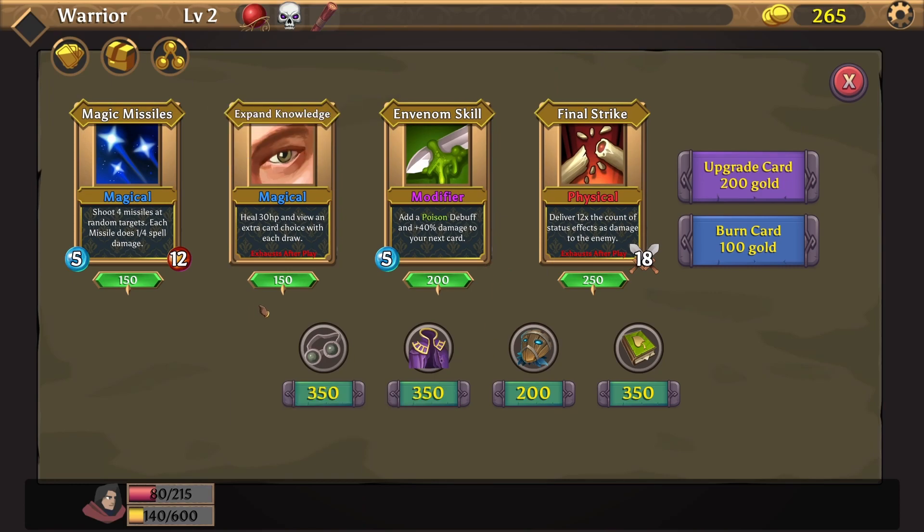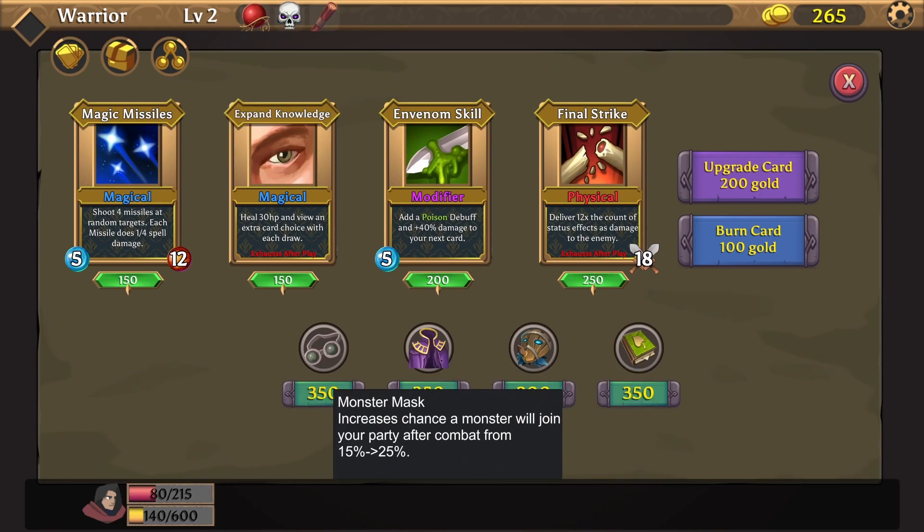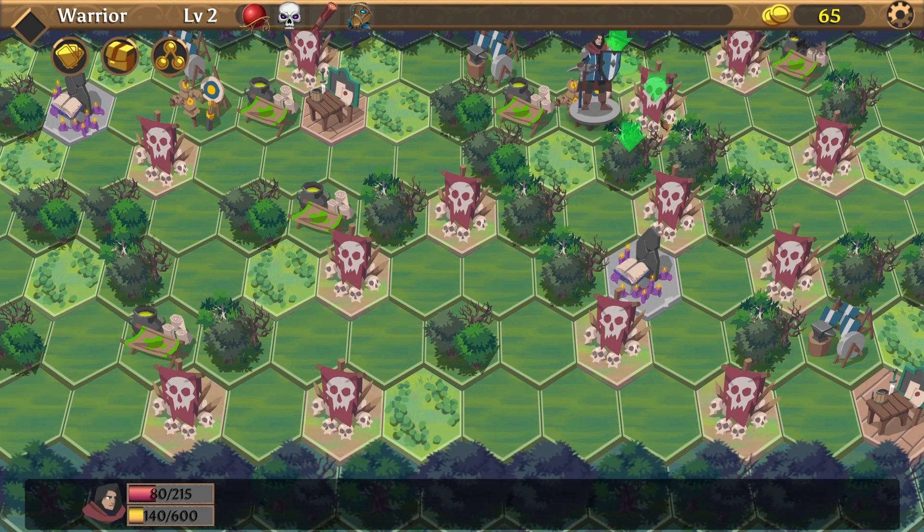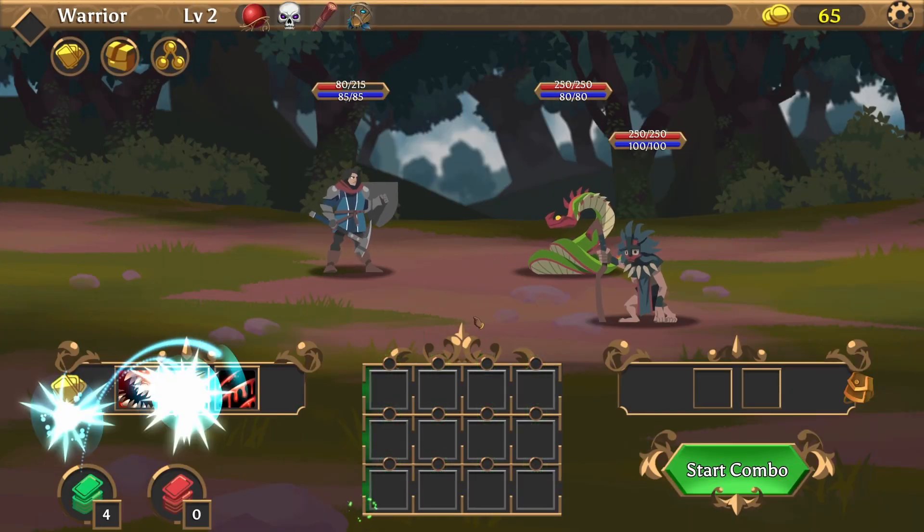Skill shop — yeah, let's go and buy something awesome. Increased chance a monster will join your party after combat. Wow, is there a chance I can recruit monsters? That's pretty new. Now we are going to do the biggest combo ever, hopefully.